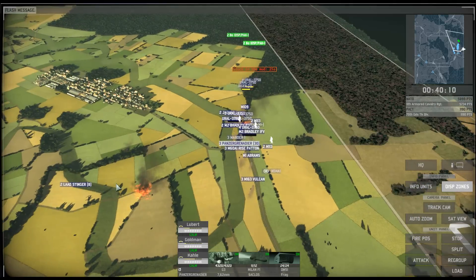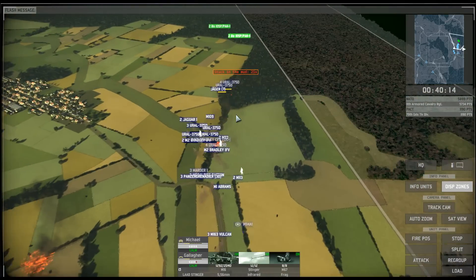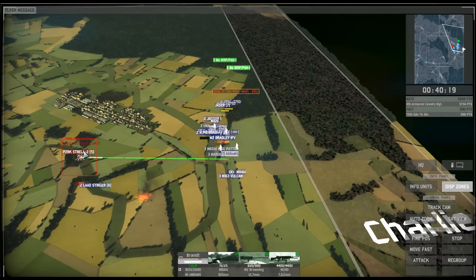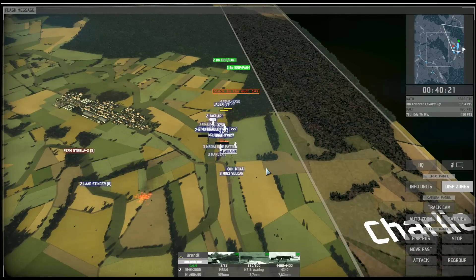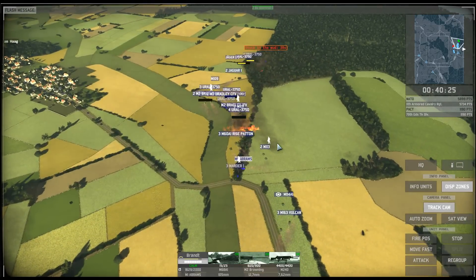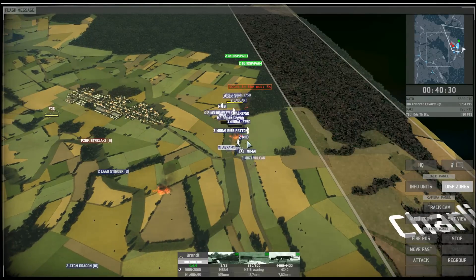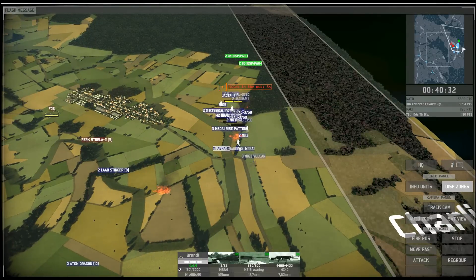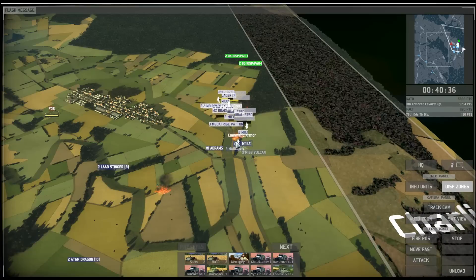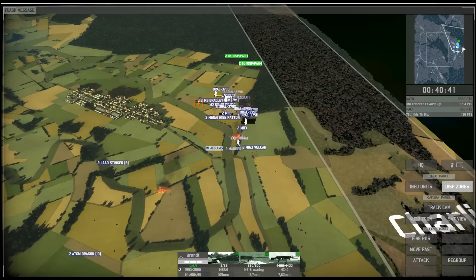Even if the enemy has laid an ambush in place, we can probably just run past them taking a few casualties. And of course there is a possibility of friendly units defending the area, so with any luck we'll meet enemy forces and sandwich them between our allies and ourselves.